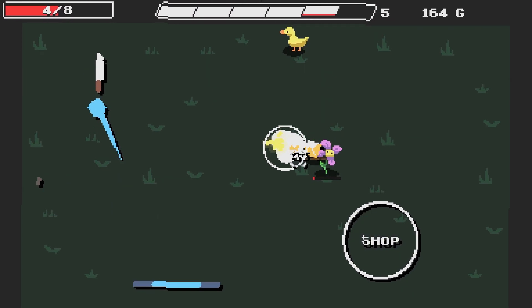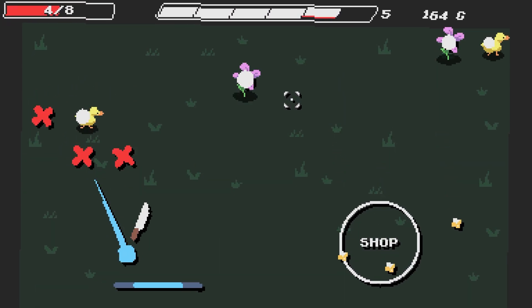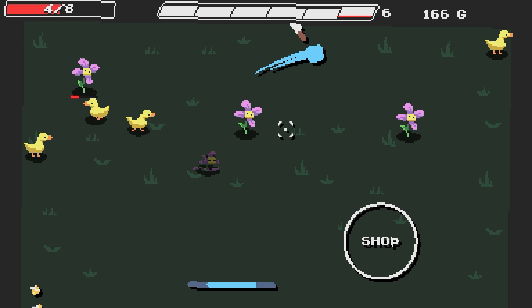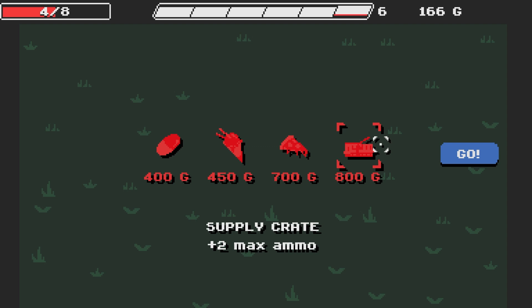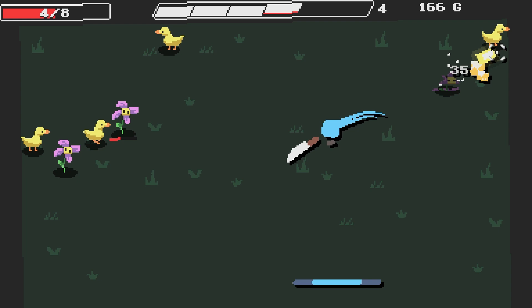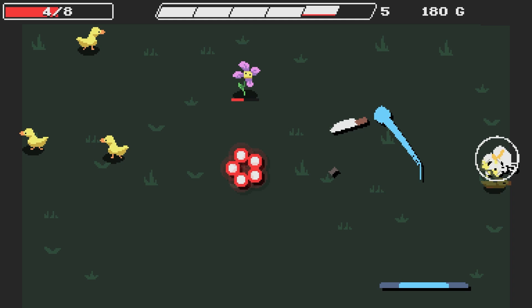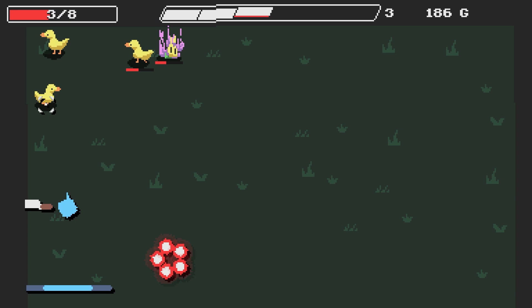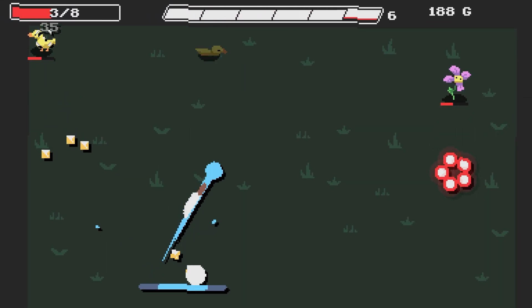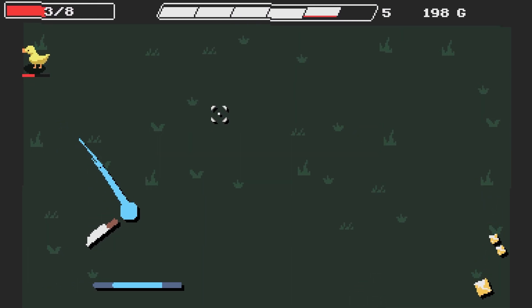I think I lost some more health there from projectile damage. It's really hard to dodge things. The white bar at the top is our ammo, and you reload whenever you hit the paddle at the bottom. So it's going to take a while. We can almost afford our first shop item but I need HP and a lot of it.